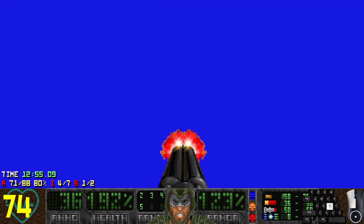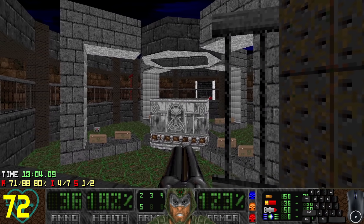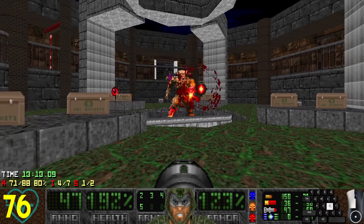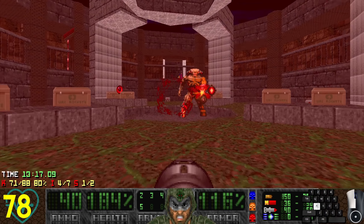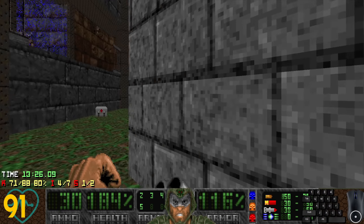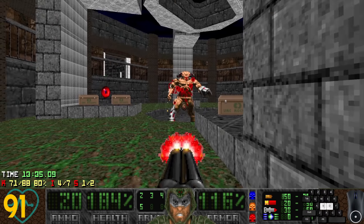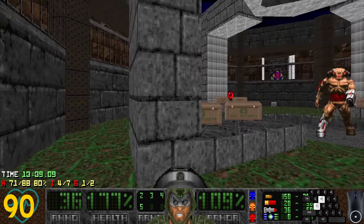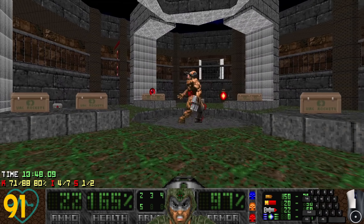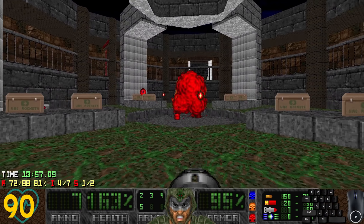That's a weird effect - there's an invulnerability there, which means this is probably going to be a nasty fight. Don't tell me there's a cyberdemon in the middle of that thing. Oh no, I should not have jumped on that. No invisibility - no thank you - no invisibility at all. That's why there's a load of ammunition on this map. That's a cyberdemon!